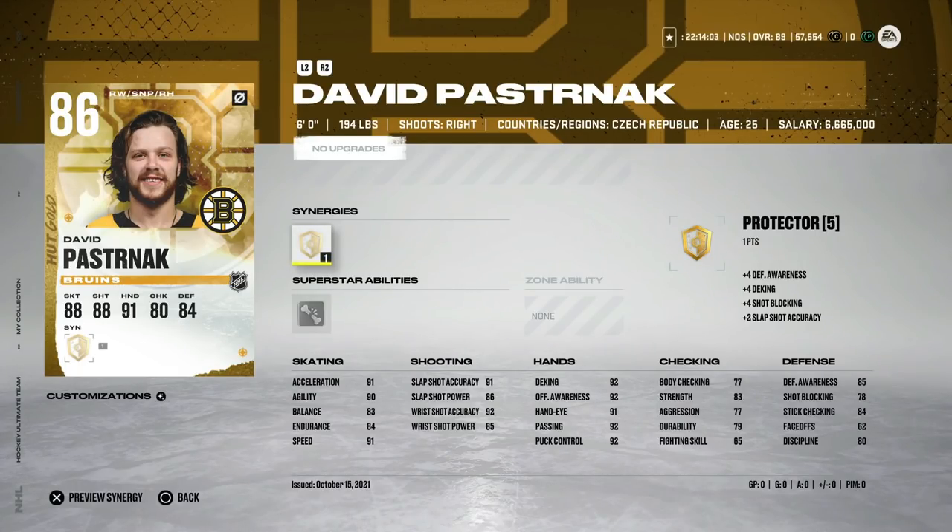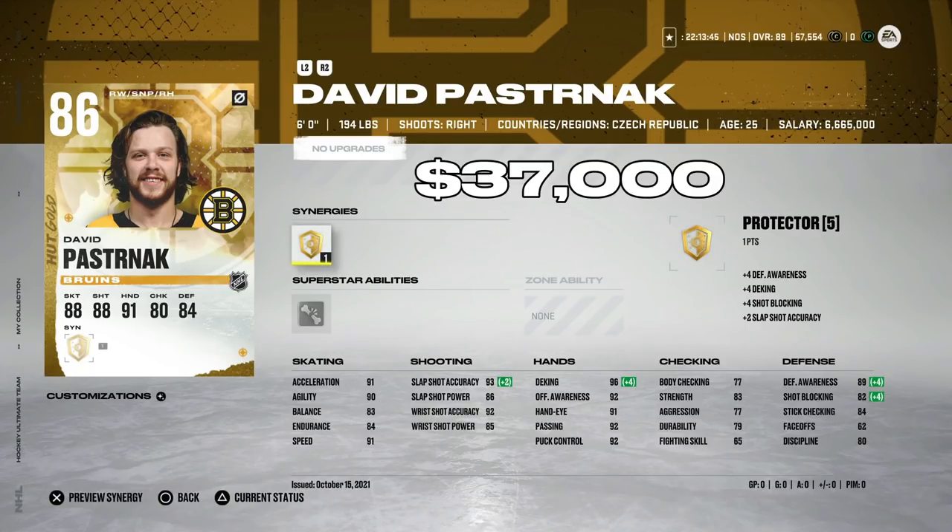The 86 David Pastrnak is essentially the right-handed version of Kucherov — 91 speed, 91 acceleration, wrist shot up to 92, hand stats all 92. I like Protector as a synergy: plus two slap shot accuracy and defensive awareness goes up by four if activated. He's going for about 37,000 coins, and under 40k is still a very good buy — plus if you pack his X-Factor, you can throw it right in.